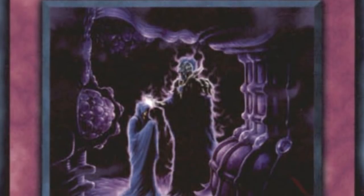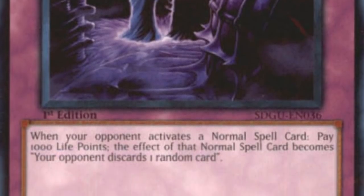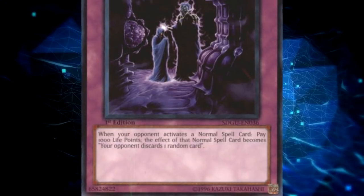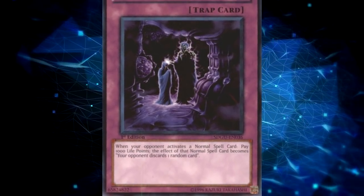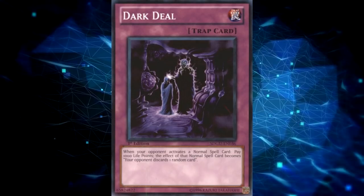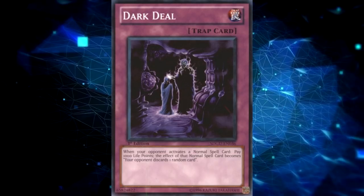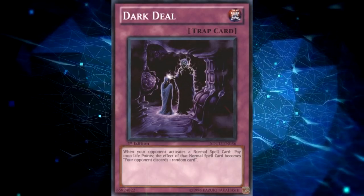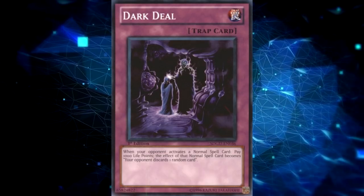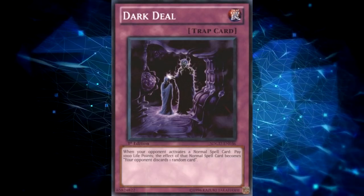However, when you go first, you don't want to draw any of those hand traps. Maybe you want one Ash Blossom to stop your opponent's Max C, but if you look at the feature matches from YCS Dallas, you'll see people open hands going first with like Droll, Ash Blossom, Max C, and Ghost Reaper and Winter Cherries, and then like Spiral Quick Fix. What do they do with that hand? Just Quick Fix, add something, and pass? That's not good. Generally speaking, you should reward players for playing better cards and for making good deck building choices. But throwing in the paradox of hand traps — where you simultaneously want to open and not open them depending on if you go first or second — just creates a really complicated situation.